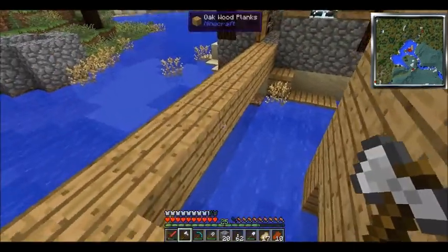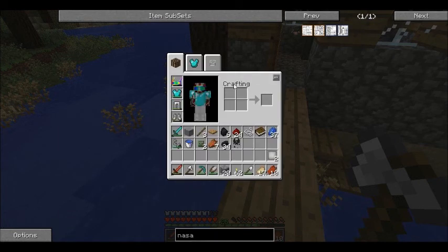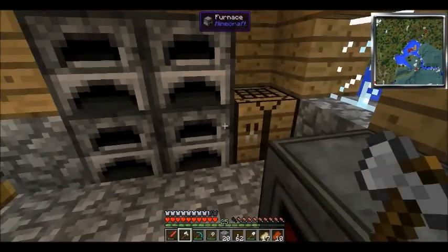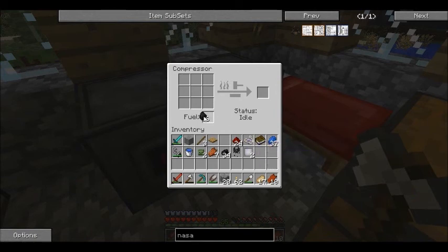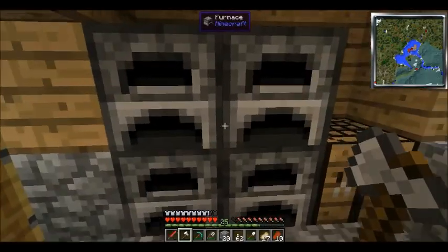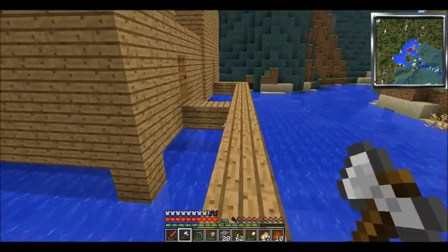We need to make four of them. The recipe calls for compressed iron surrounded by coal — it's a weird kind of recipe. We're using a compressor, so we need to fuel it. We're running low on coal — never thought I'd say that. Let me compress some iron quickly.